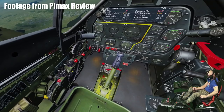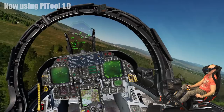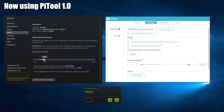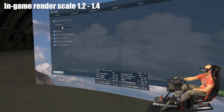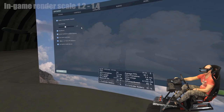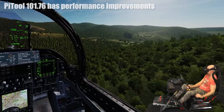Luckily things have changed a lot since the latest PiTool 76 version, where DCS World actually looks pretty good even at PiTool render quality of 1.0, both on the 5K Plus and the 8K, as long as you keep the in-game supersampling between 1.2 and 1.4. That also gives a significant performance improvement going from an in-game render scale of 2.0 down to 1.4 or 1.2. Besides that, the renderer in PiTool 76 has performance improvements that are apparent even in this GPU and CPU-heavy simulator.